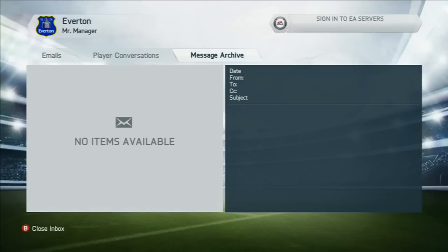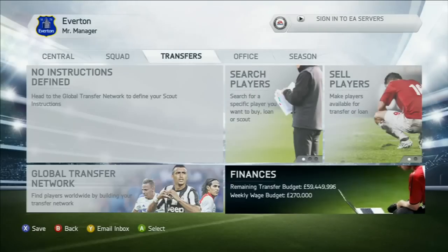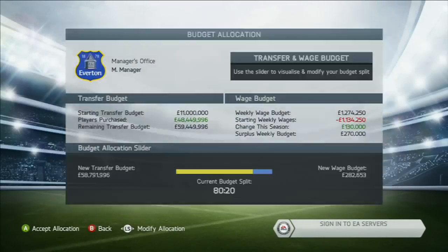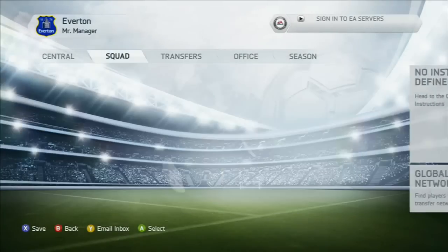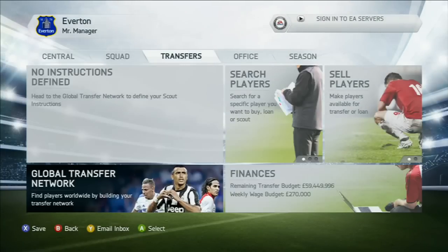Got 48 million the board gave us as transfers. I don't really need to sell the other player — 59 million. Look at your wage budget. You sell the other one and you're going to have over 100 million. They will go in for him. I want to make this video relatively short — you know the basics.